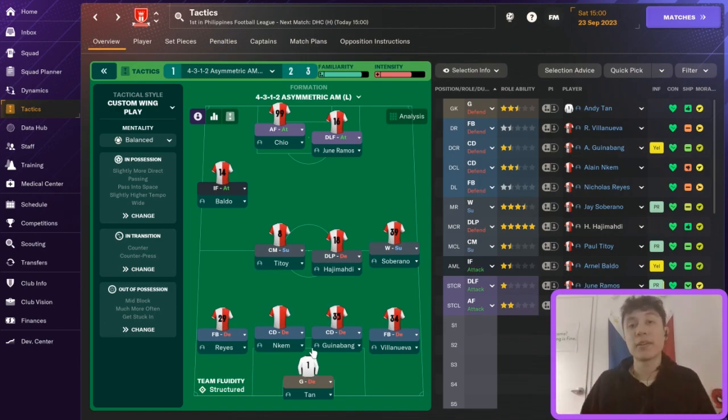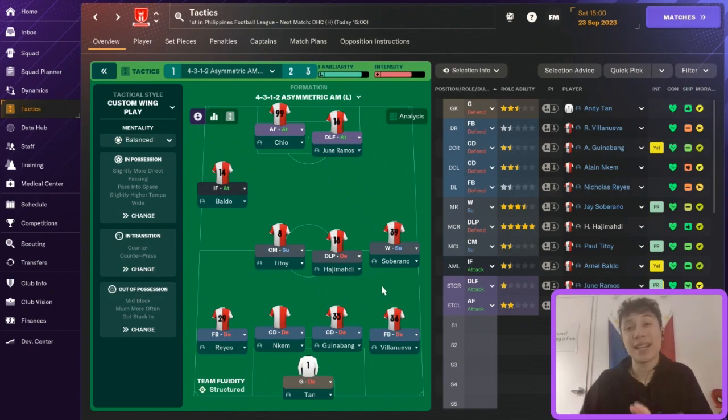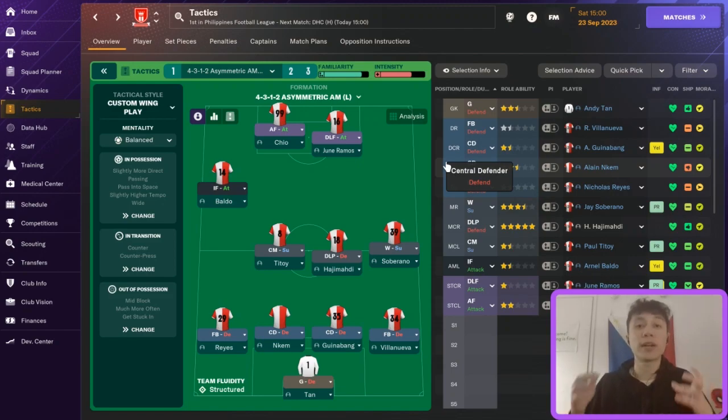I have what is essentially a generic 4-4-2. I would encourage you to look at your own squad and develop a formation that works with the players you've got. If you have great center backs, maybe go to a 3-center back system; great center mids and no wide players, maybe a diamond; or great forwards, go 3 up top. All of those formations would work fine — there are just a few key things I keep in mind for a lower league tactic.